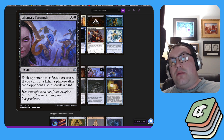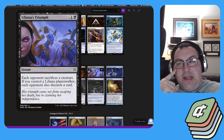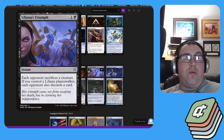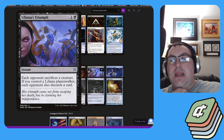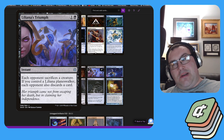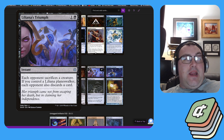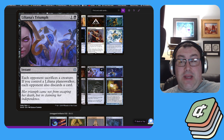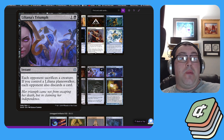A friend of the channel, Nate, also known as Eco, has been running Liliana's Triumph in budget builds and it's been doing well because it hits each opponent. Liliana's Triumph is one black one colorless — an instant where each opponent sacrifices a creature. If you control a Liliana planeswalker, each opponent also discards a card, but even without that, for two mana you remove three opposing creatures, which is a really nice effect.